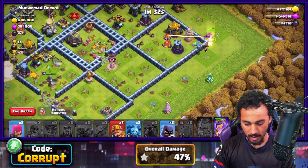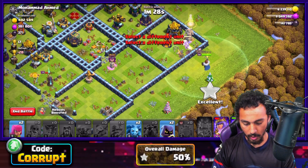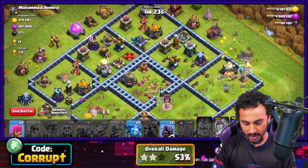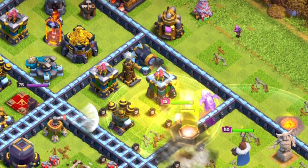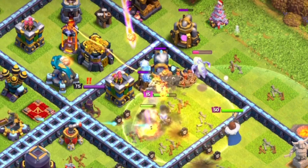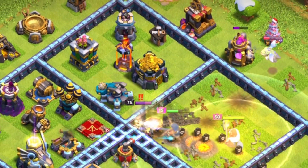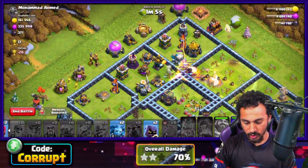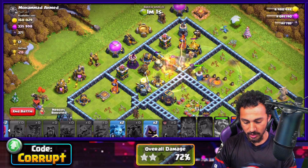Using another Super Wall Breaker on the outside to get a little bit deeper with the Queen. Then using our Super Miners — dropping in the Warden, popping the Queen ability, and Royal Champion. Things are gonna look good. That Eagle does need to go down — we might be getting to it late, so we'll see. This Blizzard into a Super Miner attack doesn't seem to be doing too bad. Using our Warden ability and another Heal between the Scatter — this is looking really good.